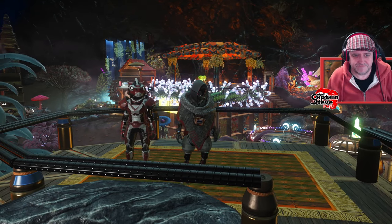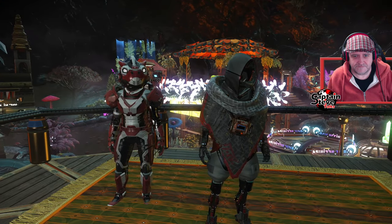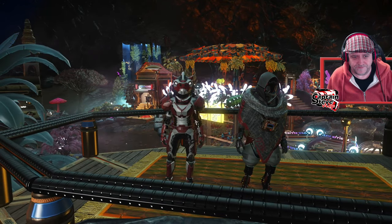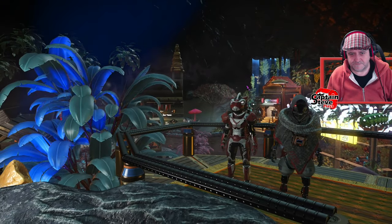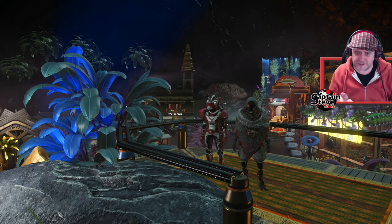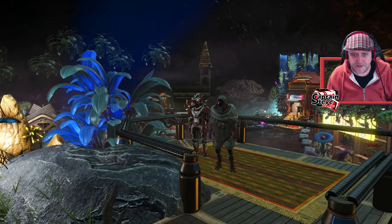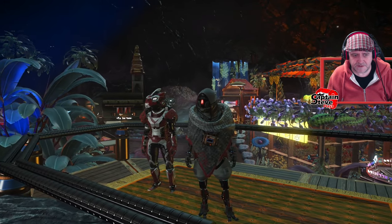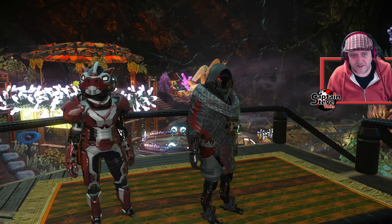Another thing I'd love is to be able to add other people's bases as a favourite so they appear on my teleporter list — that would be great, especially for farms. Like how Reddit has flair, maybe they could have a dropdown for base theme — race track, farm, homestead — with different selections. Then maybe it could populate the featured bases and rotate them based on what the community has been visiting and rating the most. Or even an in-game submission for featured bases.